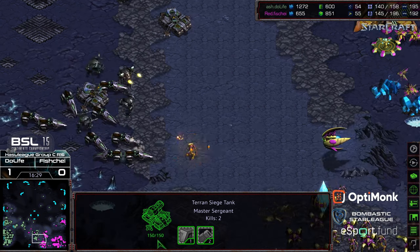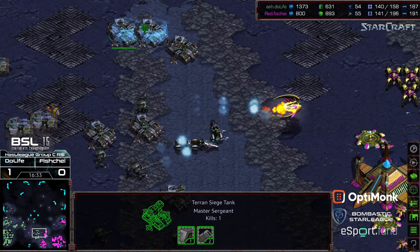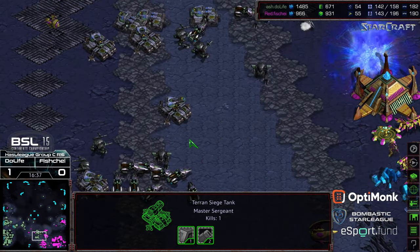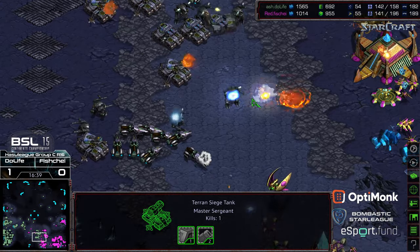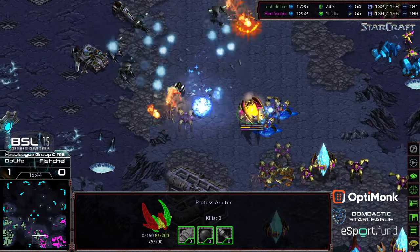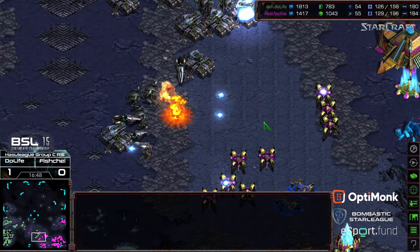Do Life is setting up shop on the high ground outside the natural expansion and can just reinforce from this point, forcing Fisheye to come to him. Another stasis — looks like it's only going to catch two siege tanks to the north. The siege tank count is looking a little smaller, but considering the positioning, I don't know that Do Life has many concerns. The arbiter is now wiped out, so comsats aren't going to be necessary.